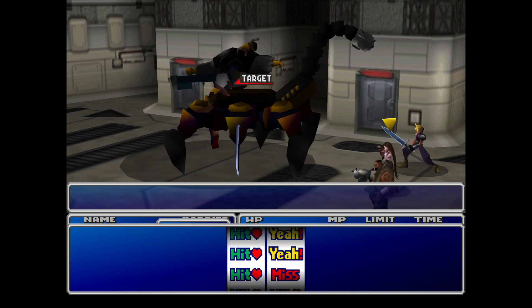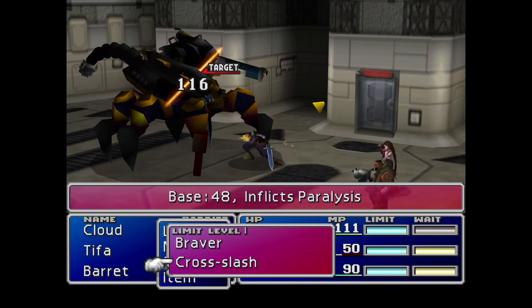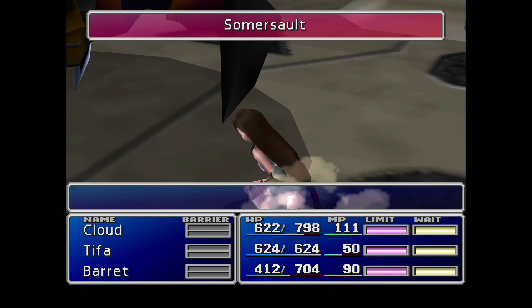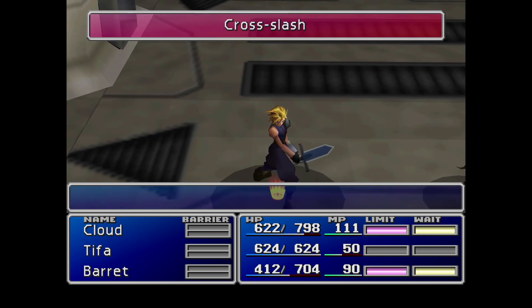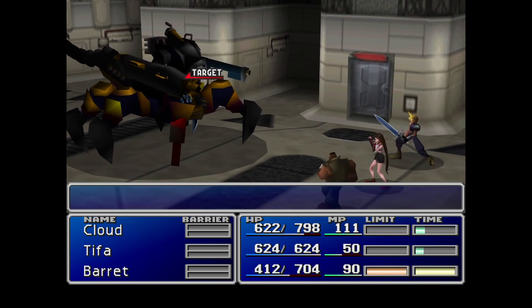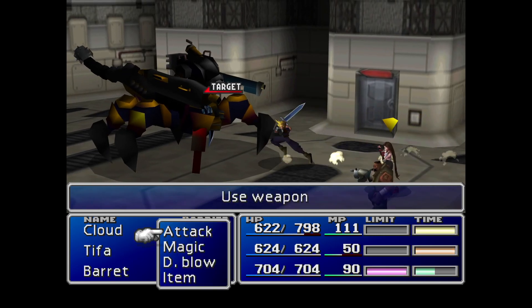Warning, warning — this guy has a new attack and it is absolutely deadly. It is called X-Shock. As far as I can tell, he always casts X-Shock just before he's about to lower his tail. X-Shock does about 300 points of damage to every party member, so definitely have healing at the ready for that and be prepared to try not to die. It hurts.